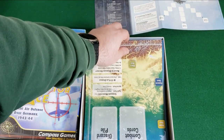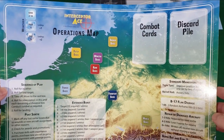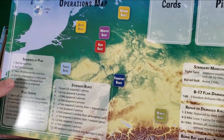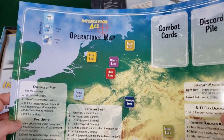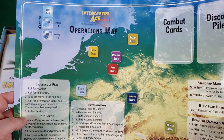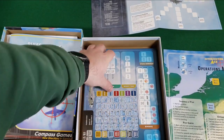Some more card stock — you have the operations maps, which is more the big picture type thing. We have a sequence of play, different charts, combat cards discard pile, and then your different bases of where you'd be stationed. Very nice.